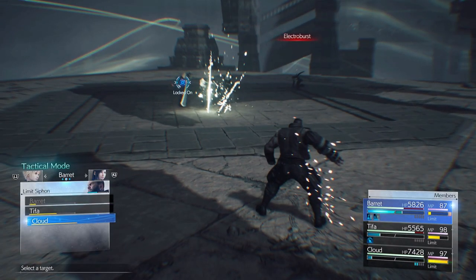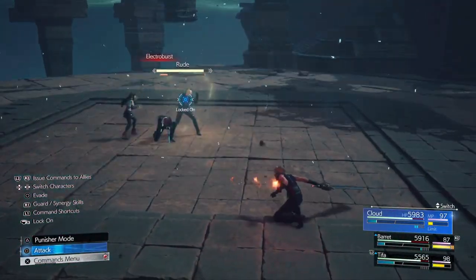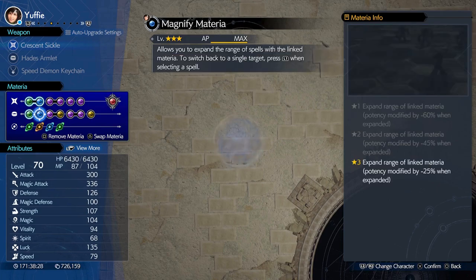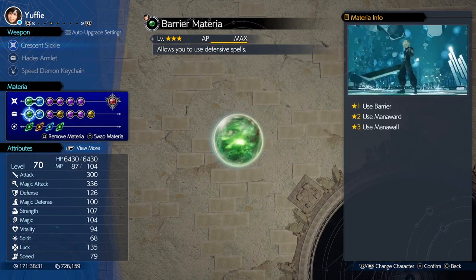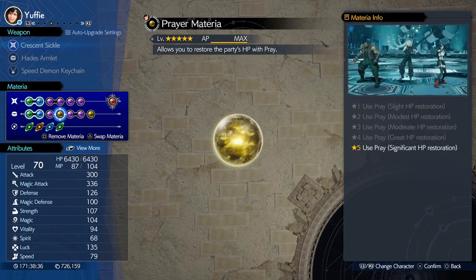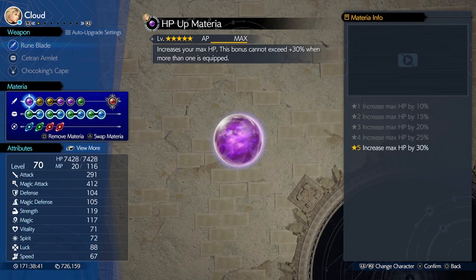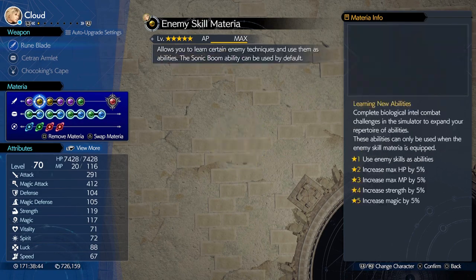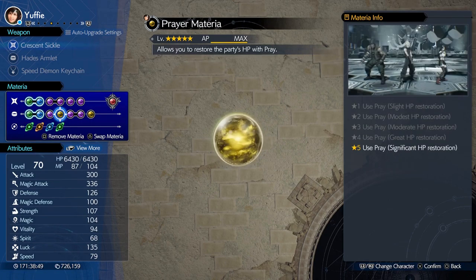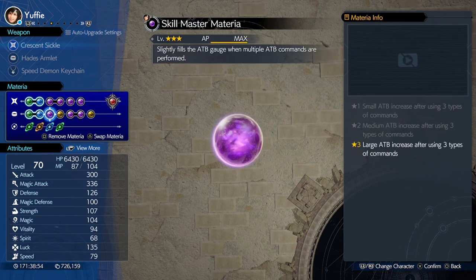For the party and Materia setup, use Cloud, Yuffie and Aerith whenever you have the chance and just spam Brumalform. The Brumalform technique works wonders, and if Aerith or Cloud has Genji Gloves you can cast the spell and it will do a lot of damage to easily take those enemies out. For Materia, check whatever the particular boss is weak to. Suppose a boss is weak to fire or ice — just use ice with MP absorb, ice with HP absorb, and ice with magic focus or swift cast depending on how you want to use it.